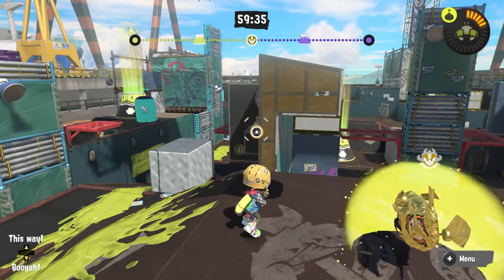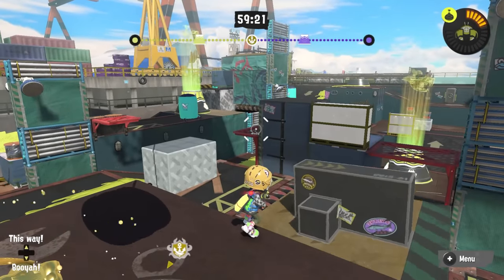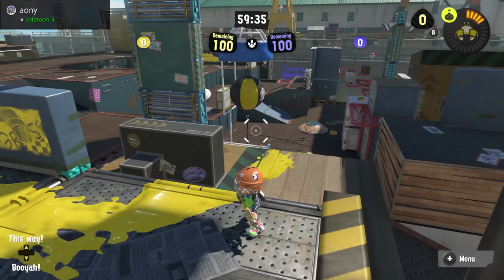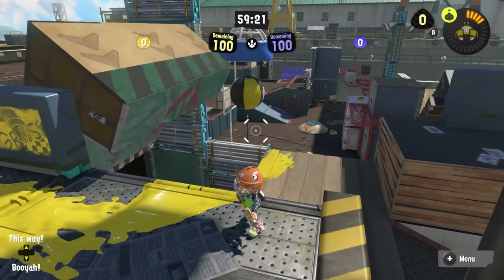Next, we'll talk about Sturgeon Shipyard. Sturgeon has two elements of the map that move: these spinners in mid and these spinners in the base, both on hinges that rotate up and down by 90 degrees.